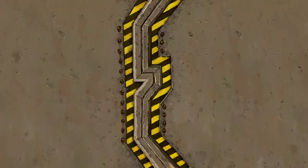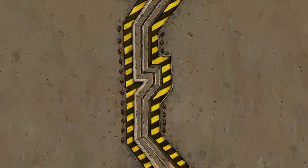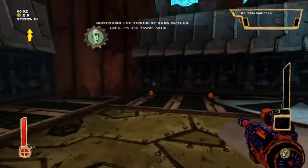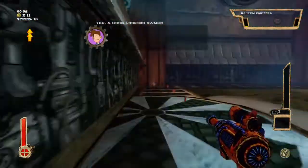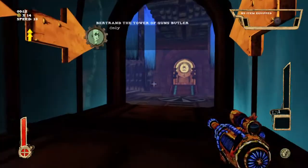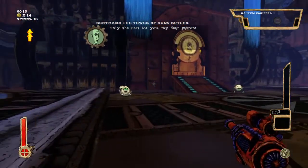The title says it all — it's a Tower of Guns. It's like cannons and everything shooting you from all directions and you have to progress through the game. Like almost any game, you go through levels and then you get to the boss fight, and when you beat the boss fight you go to the next level. So it's like sections to the game.